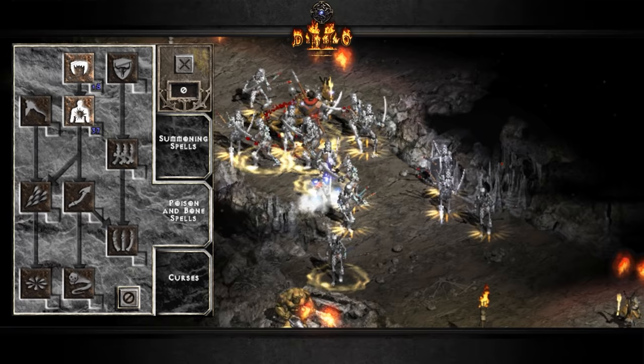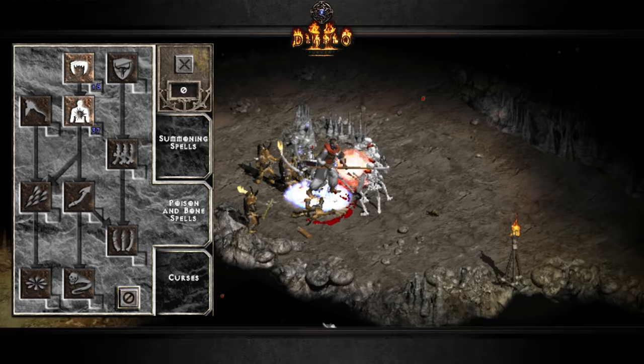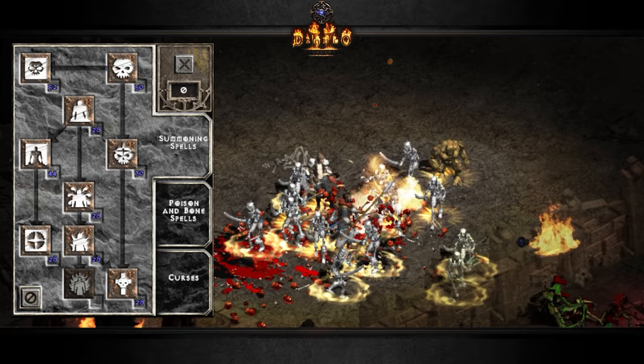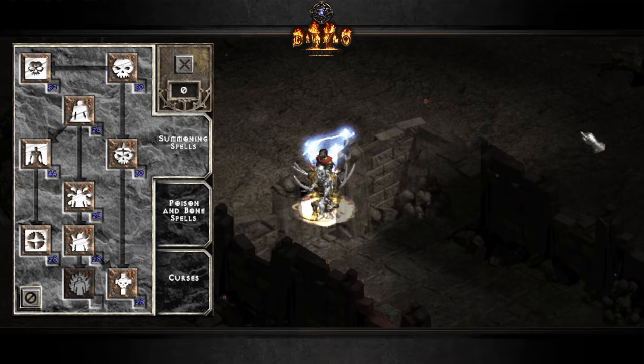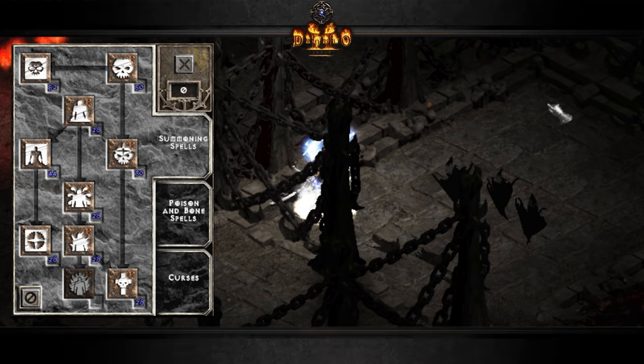For the poison and bone skill tree, I put 1 hard point into Teeth just to unlock Corpse Explosion, and then 20 hard points into Corpse Explosion for a bigger radius. I didn't put any points into Bone Armor — that is an option if you want a little bit of extra damage absorb — but for this setup I only went with max Corpse Explosion. For the summoning skill tree, I put 1 hard point into Clay Golem, Blood Golem, Iron Golem, Summon Resist, Revive, and Skeletal Mage, and then 20 hard points into Raise Skeleton, Skeleton Mastery, and Golem Mastery.